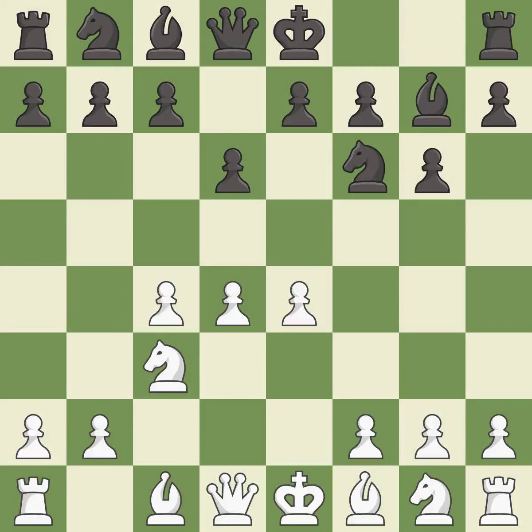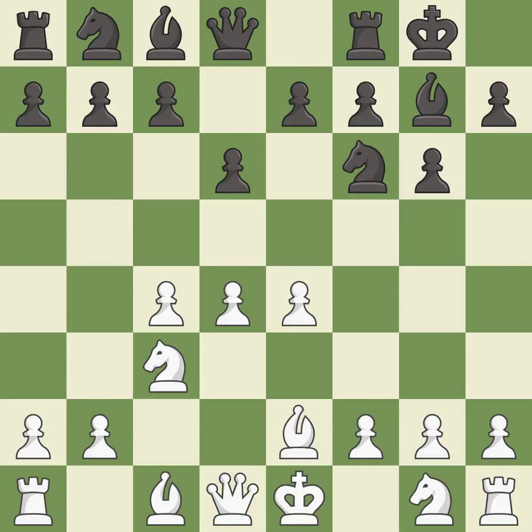d6 controls the e5 square and allows the light-squared bishop to develop. Be2 develops the light-squared bishop and prepares to castle kingside. Castling gets the king out of the center and activates the rook.